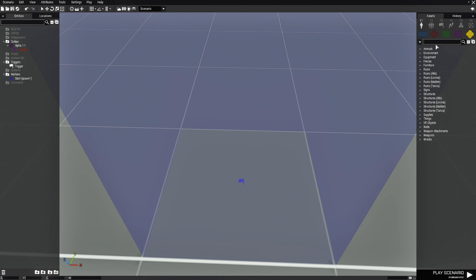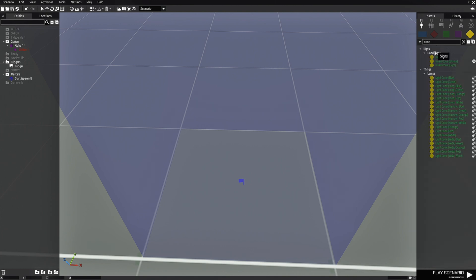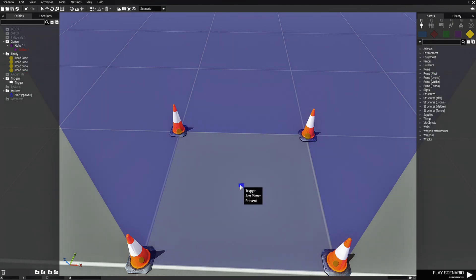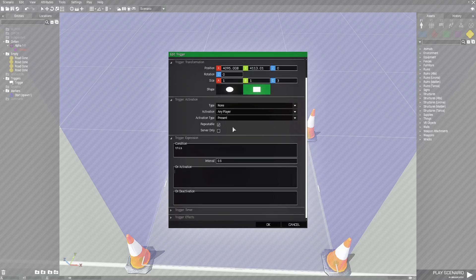To make this a little bit more interesting, we're going to go to props and type in cone. I'm going to put some road cones down and place them around the trigger so that I know exactly where to walk in. And that does it for that. Let's edit the trigger.